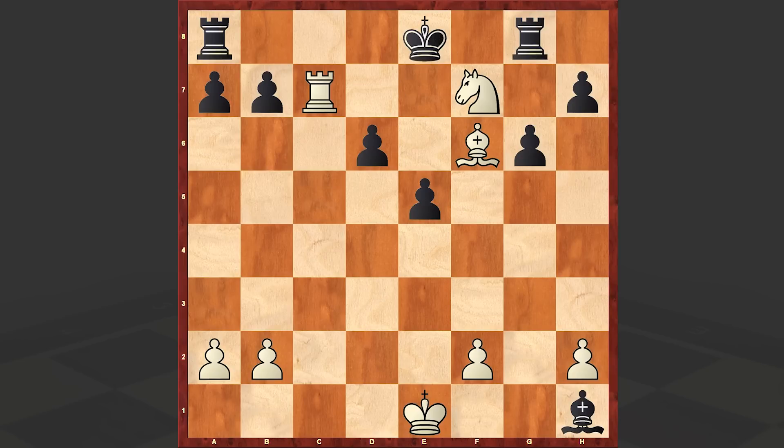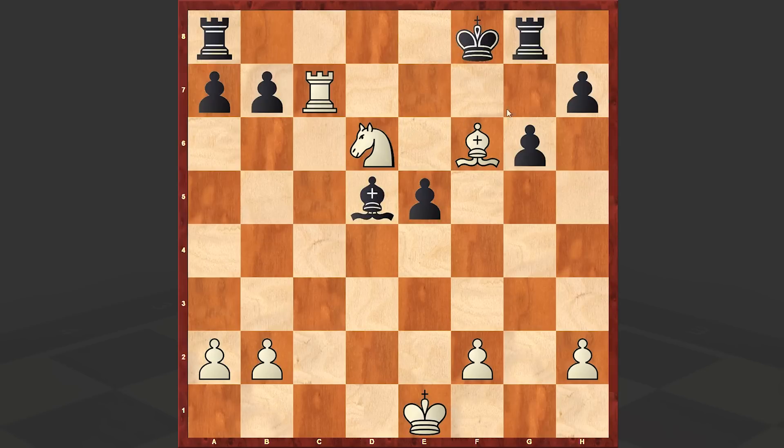Rxc7 is something. Bd5, Nxd6 check, Kf8, Bg5 — and now the bishop can harass the Black King from h6.